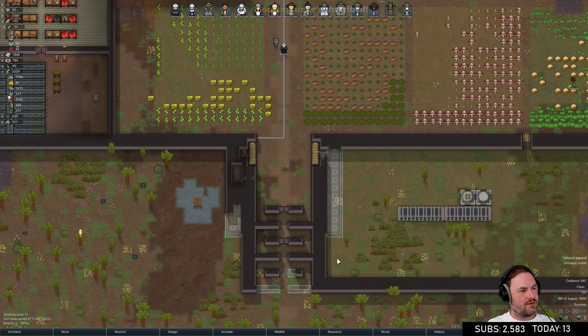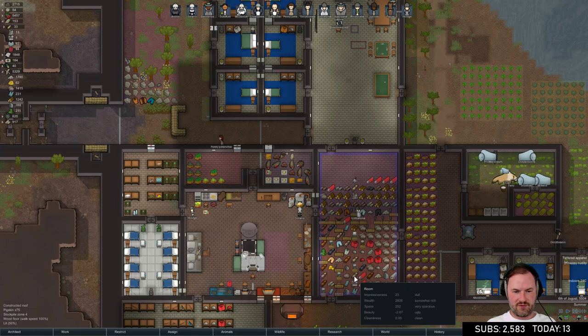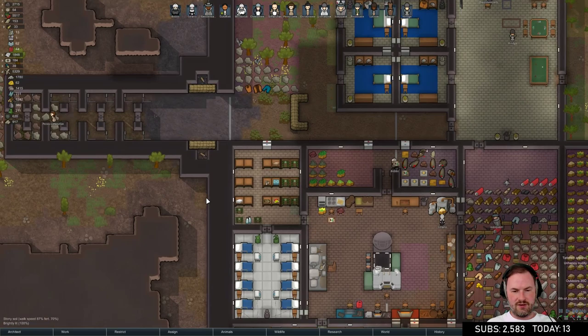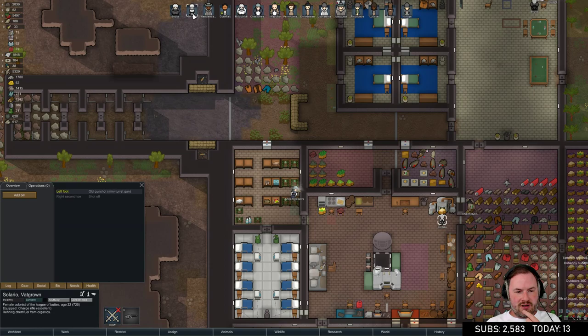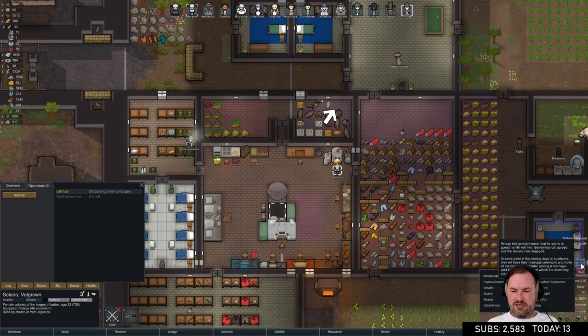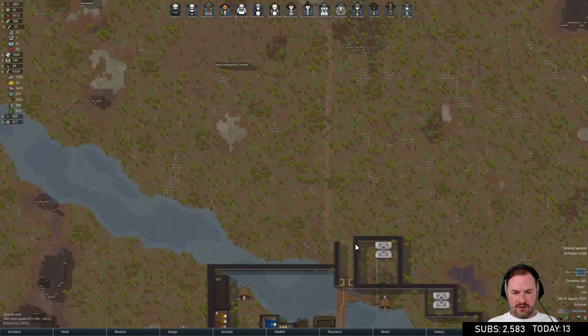You can amputate a prisoner's legs and replace them with peg legs, then remove those too. We're talking about torture here apparently. We have a spare prosthetic arm if anybody needs it. We need to make an ear for Bob and a bionic right leg for Solario. Oh - Hinge and Gendermancer are getting married! And we're being raided from the north - it's tribals.